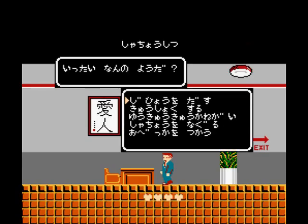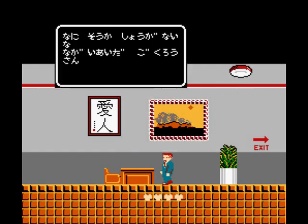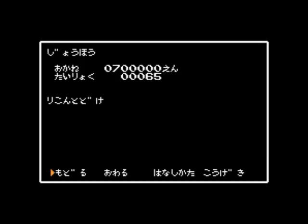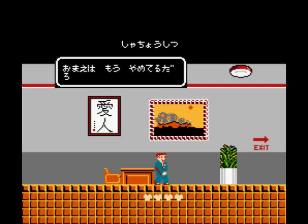Normally you need to leave and return, but since I used the select trick, you can go back even though your boss is not there. This time, choose the first option, which is giving him a letter of resignation. And you get some more money! Now we have... seven hundred thousand yen! Well, whatever, let's just continue.